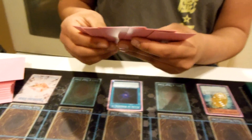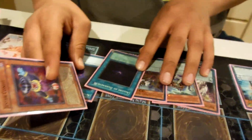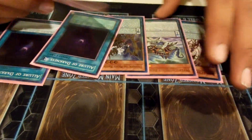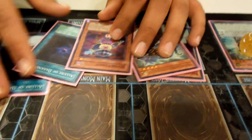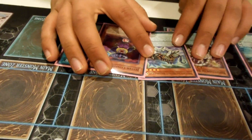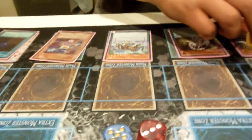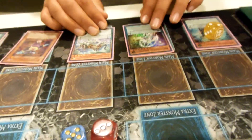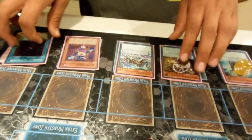This goes up to one. I drew another Allure — activate Allure of Darkness, draw two. We banish Endymion because I'm about to get it. I don't have an extender, which is why I kept Jester Confit. Jester Confit is like an eighty-dollar card which some newer players won't have the money for, which is why I rebuilt this deck.